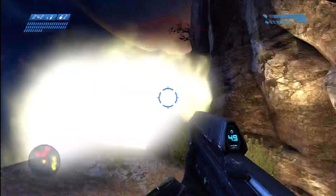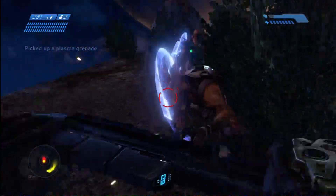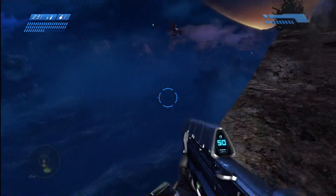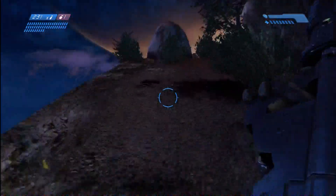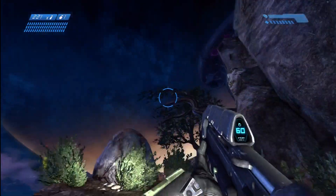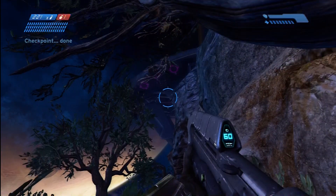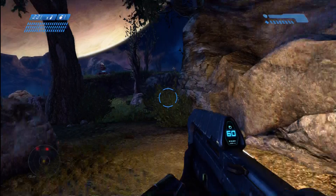Let's see what a grenade does here. Right over the edge, goodbye. Look at that moon though — brilliant, beautiful graphics. And that's where Captain Keyes is, in that huge Covenant spaceship up in the sky, and that's where we're going.